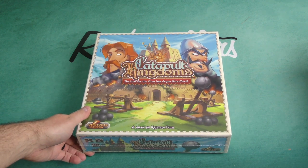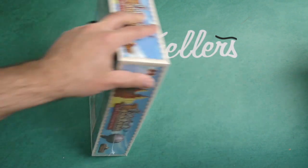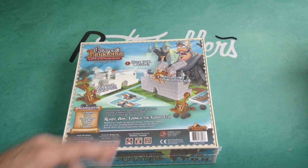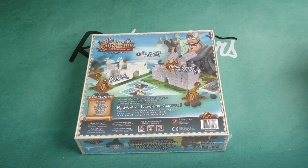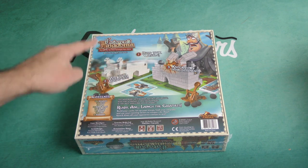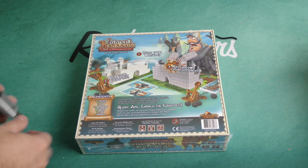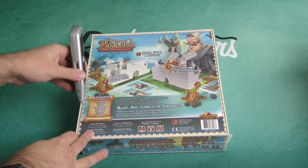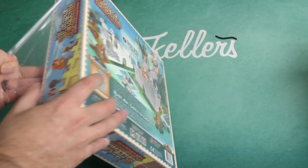The War for the Floor has begun once more. It's a 30 to 45 minute two-player game. You may remember, depending upon your age, a game called Crossbows and Catapults — I'm getting very much a Crossbows and Catapults vibe here. Build your castle, aim your catapult, knock down your opponent. So it's really going to be a dexterity game, a very silly game with a huge toy factor.